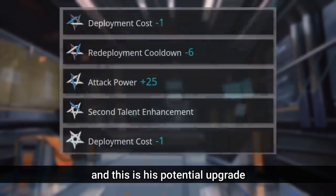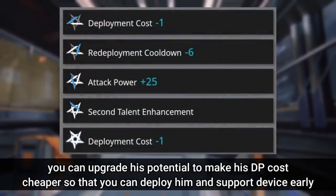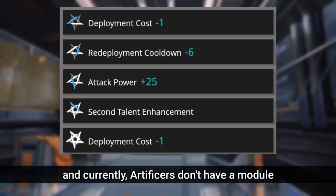For his potential upgrades, you can upgrade his potential to make his DP cost cheaper so you can deploy him and his support device early. But all in all, he's fine even at Pot 1. Currently, Artificers don't have a module.